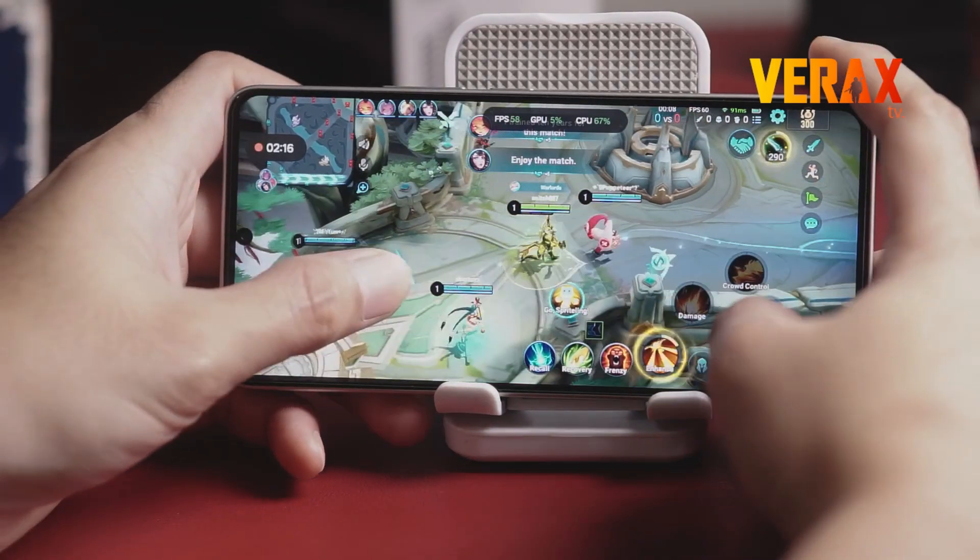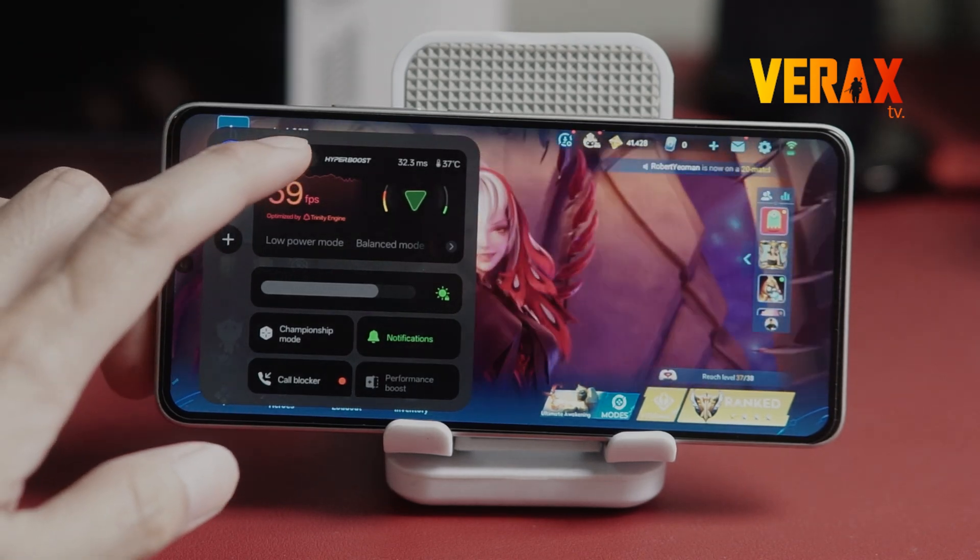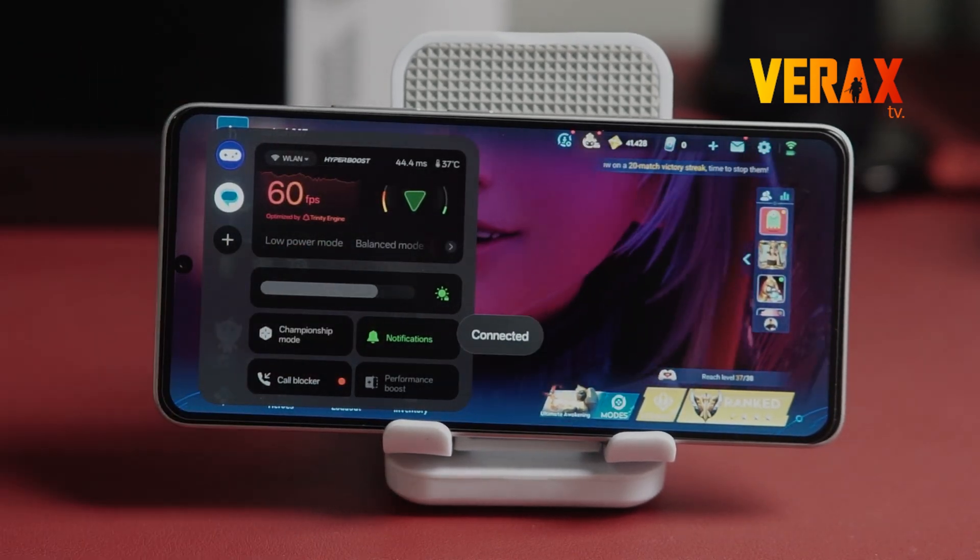To open the game tools, just swipe right from the top left corner while you're in a game. And trust me, this floating hub is packed with features.